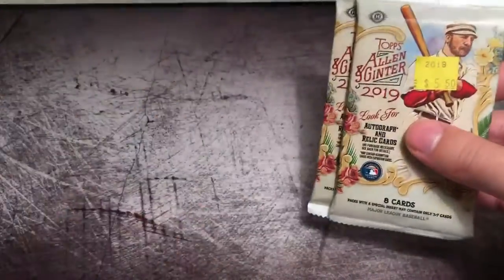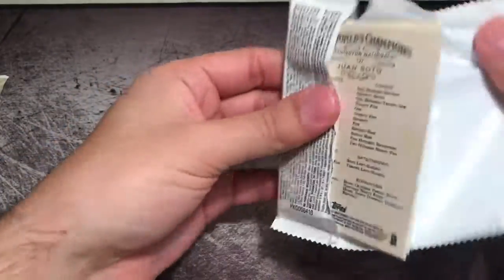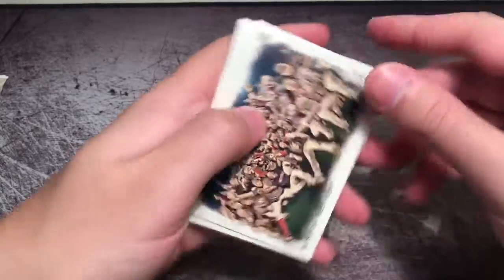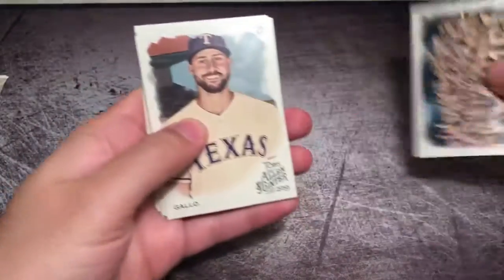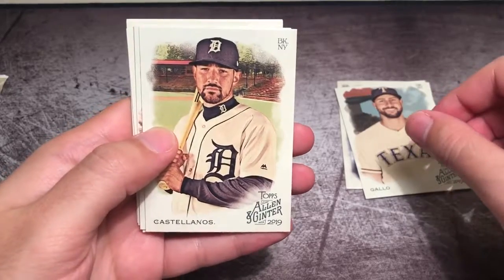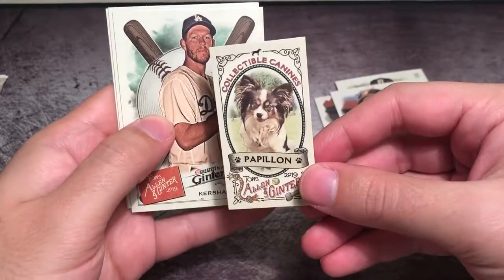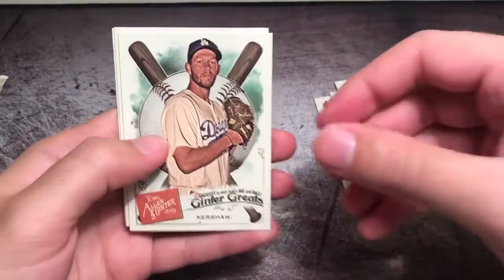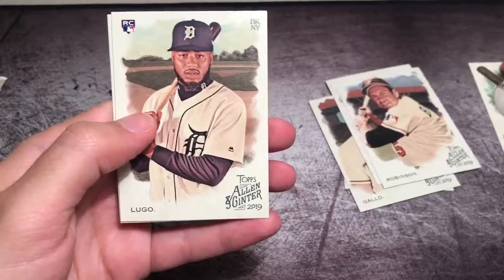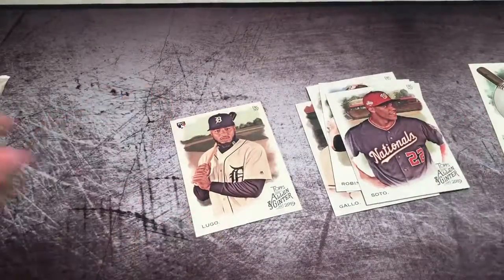Let's start with the Allen and Ginter. You'll see the prices on here — I don't know how these compare to other places. New York City, not known for cheap prices, unfortunately. Alright, let's see what we got. We got the Boston Red Sox World Series, Joey Gallo, Nick Castellanos — just got traded to the Cubbies — Brooks Robinson. Our mini is a Papillon, I've had this guy before, regular back. Clayton Kershaw, Ginter Greats. Dawa Lugo rookie card. And a Juan Soto. Nothing too exciting in that pack.